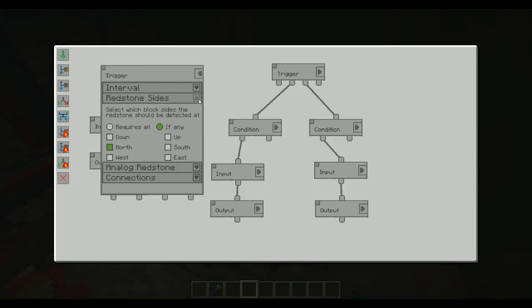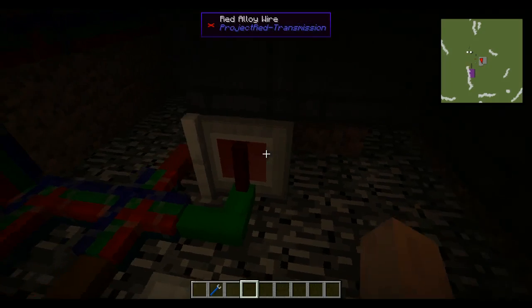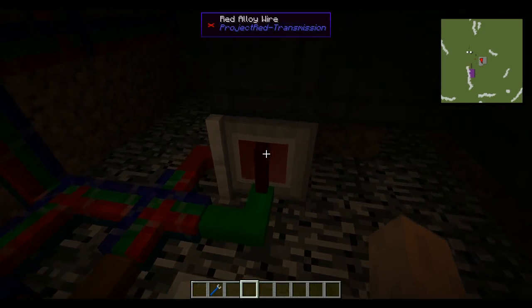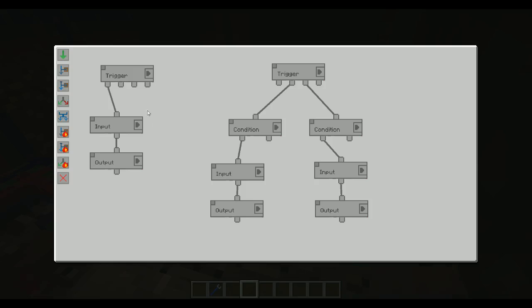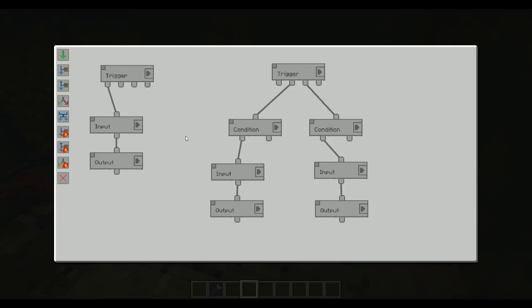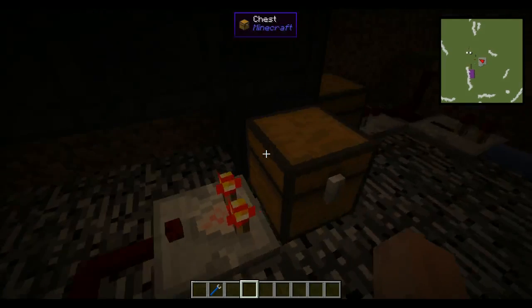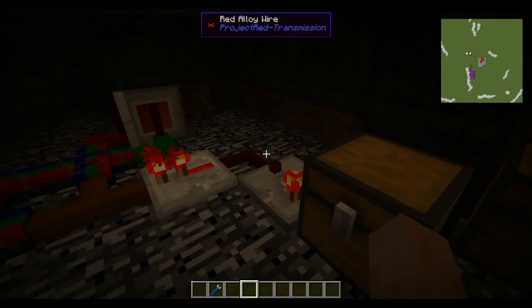What I've done here is basically set up a thing just listening to the north side, which is the green part here, so we can listen to signals from there. On a high pulse — so when the green turns on — what we want to do is move from the chest to the belt. The belt is taking up the full area so you can't see the selection, but it is selected. So we just move the iron from this chest to the belt, and that starts the whole thing.